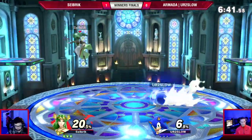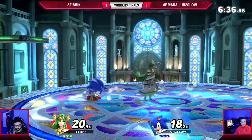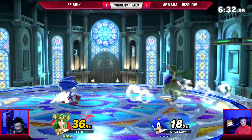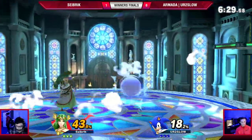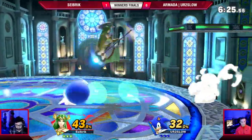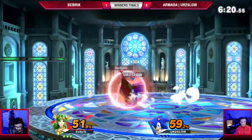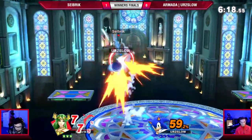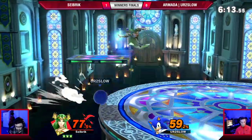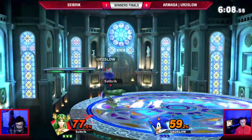Spin Dash charge — there's just a lot of waiting. Oh, nice little Nair into homing attack combo. Homing attack is such a cool move, honestly. You're just almost getting away unscathed — and that's a natural shield. Seibrik is letting You're Too Slow land.